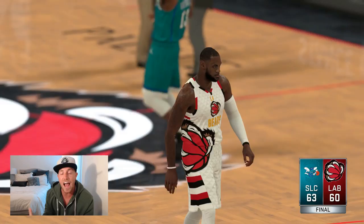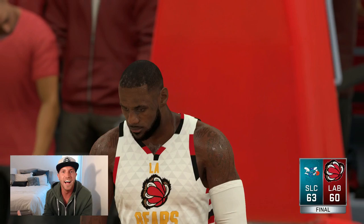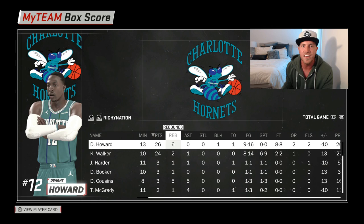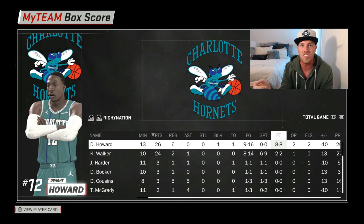Alright guys, that is going to be the gameplay. Shout out to my opponent. Diamond Dwight and Diamond Kemba are no joke — they definitely stuffed the stats. Let's check them out. Checking out the stats for Dwight Howard: 26 points, six rebounds — he got all his rebounds in the first quarter, which is a tad concerning but not too much. One block, nine of 16, eight of eight from the free throw line. That is crucial, seeing that this is a card that usually was a problem at the free throw line. Now we've got it made in the shade with this card.